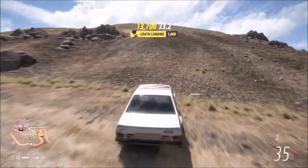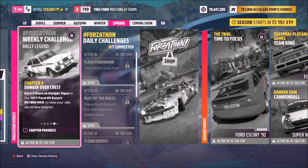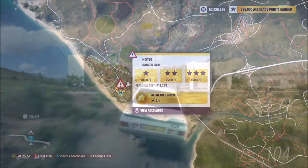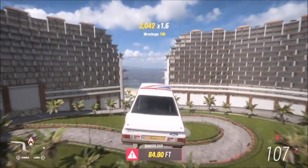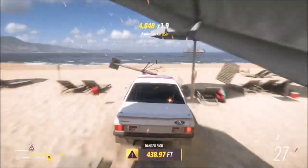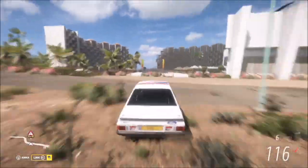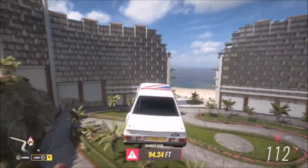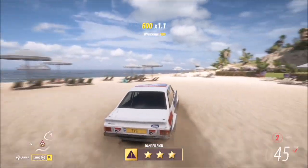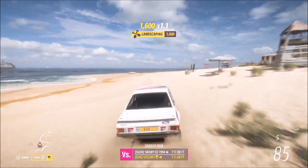The last challenge wants you to earn five stars at danger signs. You can use whichever danger sign you want, but I always opt for the hotel danger sign. Three stars on this one is only 450 feet, which is fairly easy to achieve. You only need a two-star and a three-star run to get five stars total. You can get three stars both times, or five runs of one star — it really doesn't matter, as long as you get five stars from a danger sign of your choice. This one is probably the easiest to go with.